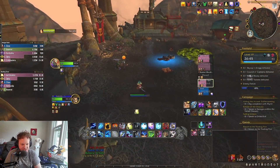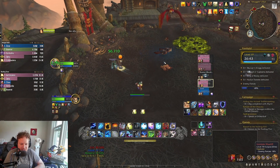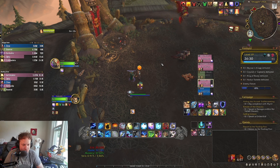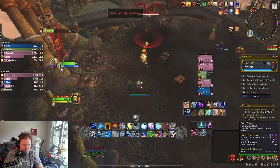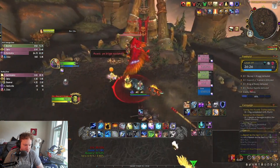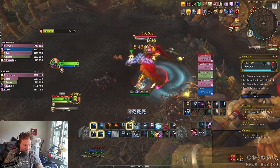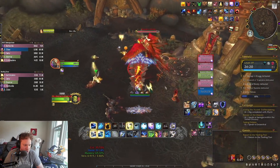Here's the first boss fight — this is pure single target, so this will give you a sense for how this looks. This is without Bloodlust — we lusted the first opening pack, that's why our damage was so high. Getting my Windfury Totem down, and we're going to pop off with Windfury plus Doom Winds right away. Here comes Doom Winds, Chain Lightning.